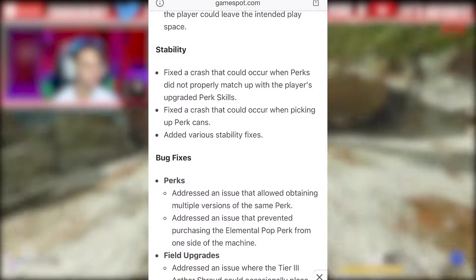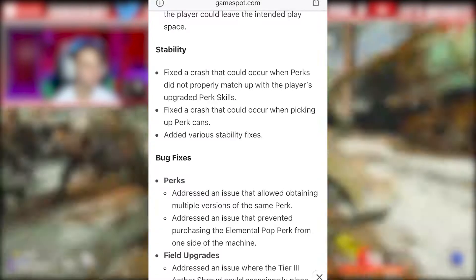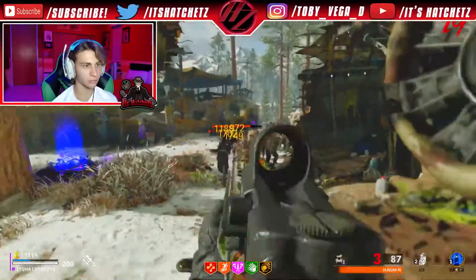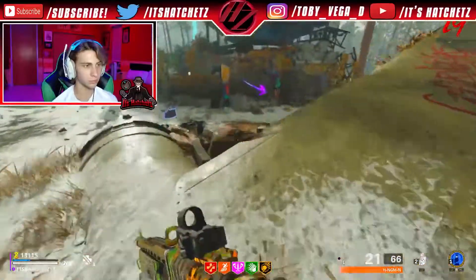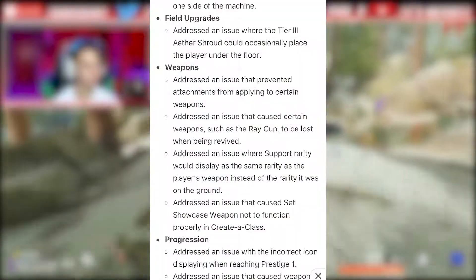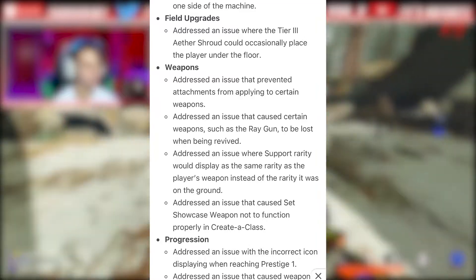Moving on to other aspects of this patch: for stability, they fixed a crash that could occur when perks did not properly match up with the player's upgraded perk skills. They fixed a crash that occurred when picking up perk cans — that really sucks, imagine getting a free perk out of the dance party thing and your whole game crashes. They also added various stability fixes and minor bug fixes, and addressed an issue that prevented attachments from applying to certain weapons.